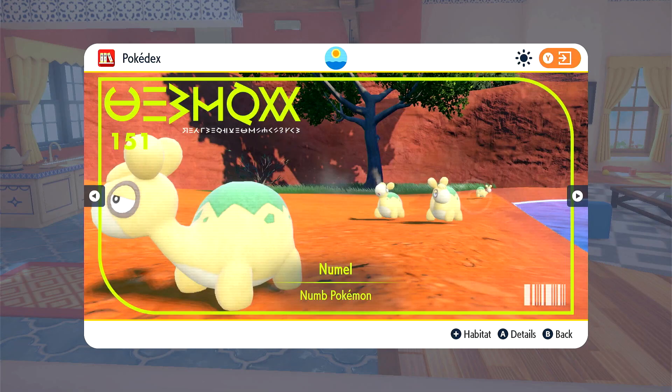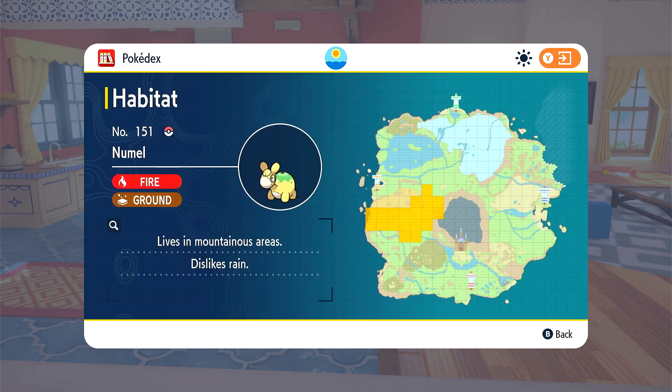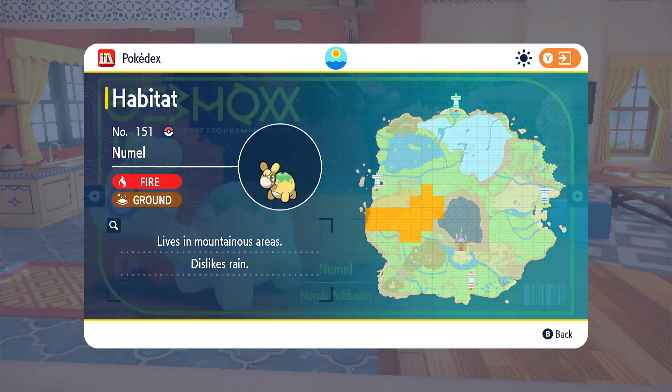Hello trainers, I'm going to show you how to evolve a Numble. If this video helps you, please like it. These are the locations where you can find Numble — he's actually very easy to find. He dislikes rain though, so you won't find him if it's raining outside.